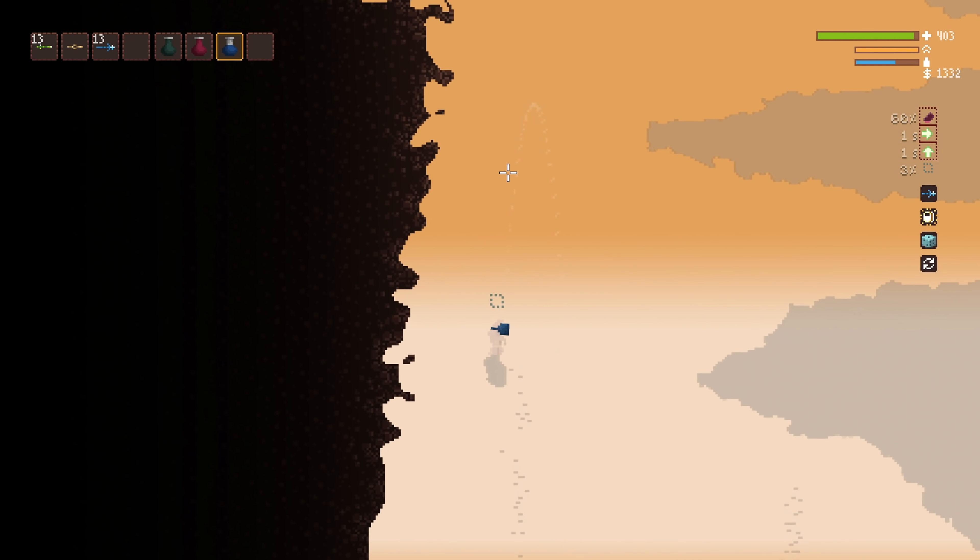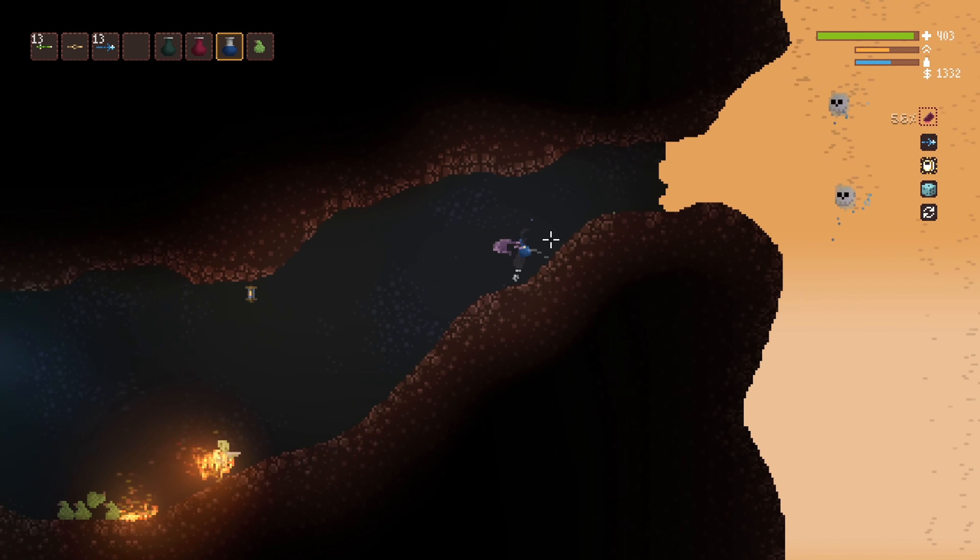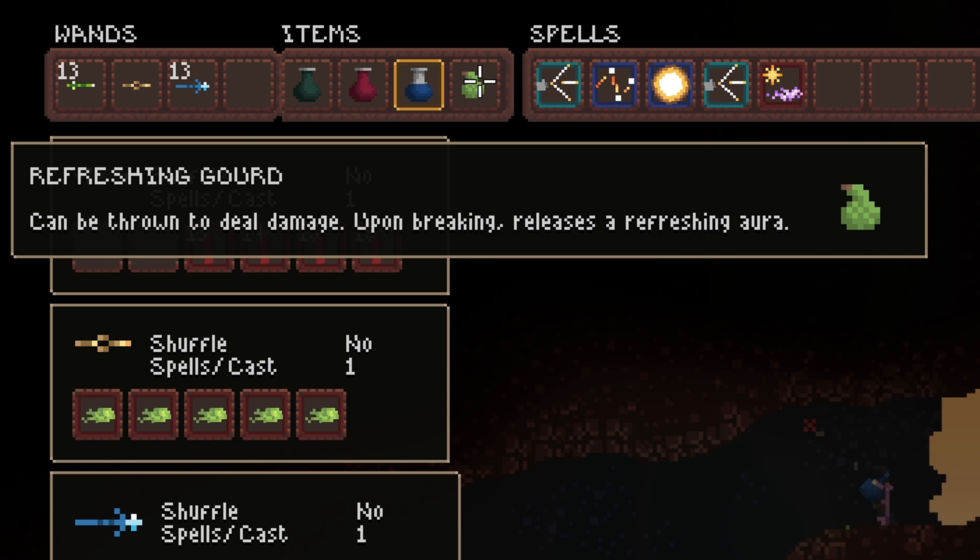Eventually, you'll find a cave and inside, a pile of refreshing gourds. These will do a little bit of damage if thrown at enemies, but their real use is when broken — they create a healing circle for a few seconds.